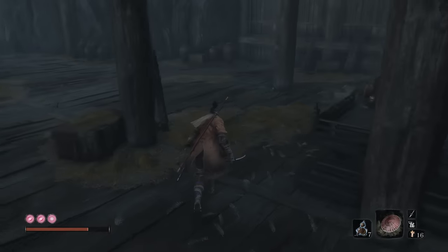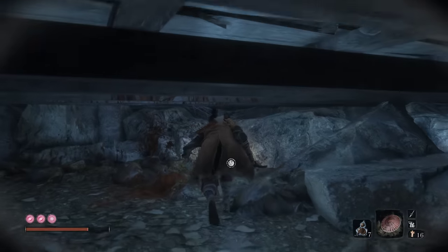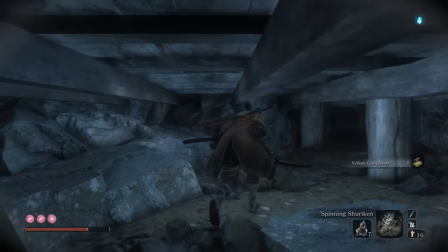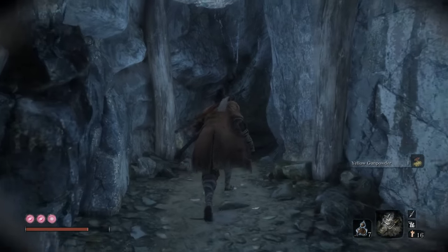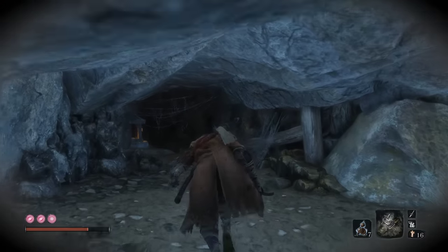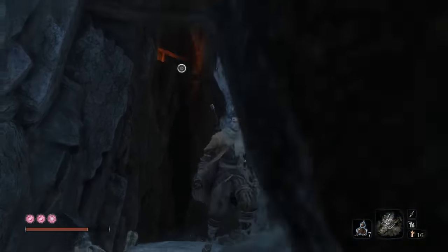Before you go through this, there's a couple more things we want to get. We're going to drop down, put on shurikens for what's coming. The first place we're going to go is take the left path — there's a split when we drop. There's a left and a right here, so go left first. After this, look over to the right.